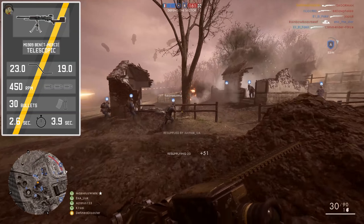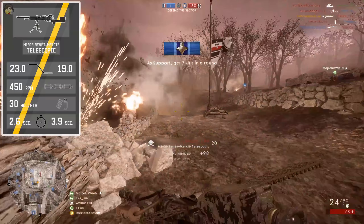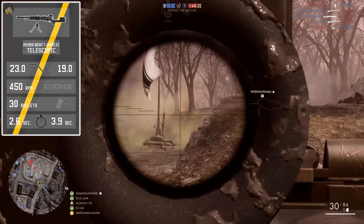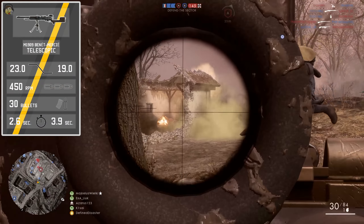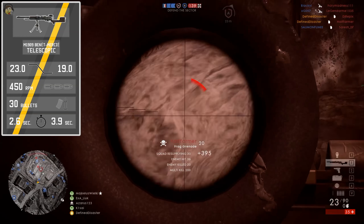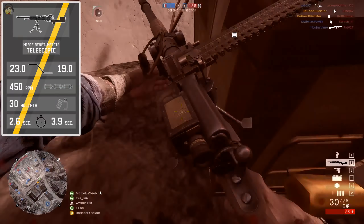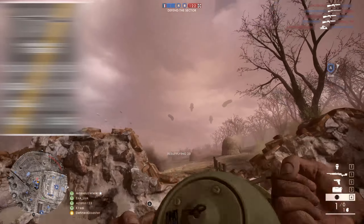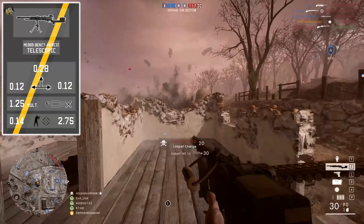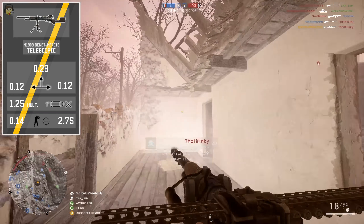No LMG has a lower fire rate, other than the Chauchat LMG, which comes with a completely different damage model — so the low fire rate is one of the clear weaknesses of the weapon. The muzzle velocity, on the other hand, is very high at 820 meters per second, meaning shooting moving targets at longer ranges should be easier. The magazine size is standard at 30, and reload times are decent — the short reload at 2.6 seconds isn't too shabby, though the long reload at 3.9 seconds is more hurtful, and certainly not something you want in close-quarter combat.